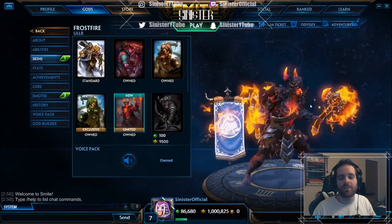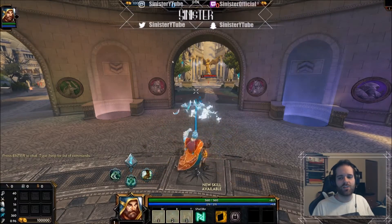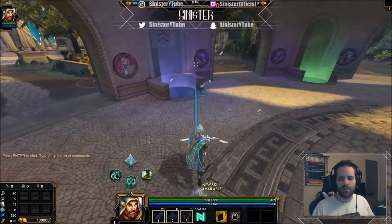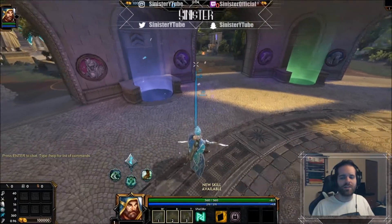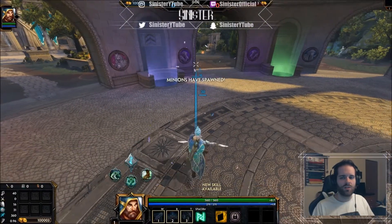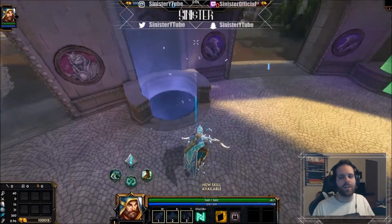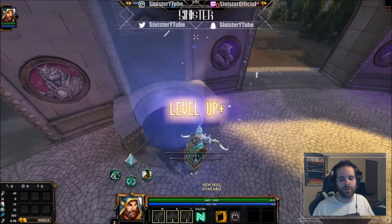We're going to jump into jungle practice so we can look at more of the abilities. I'm actually going to show the player card so you can see how it changes. When it loads long enough the player card transforms - he transforms into his element form - but it just didn't take that long to load in, which is a bit of a bummer.